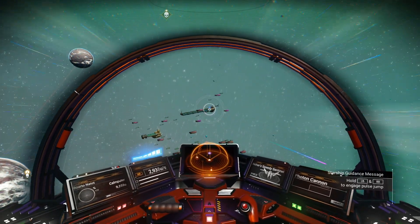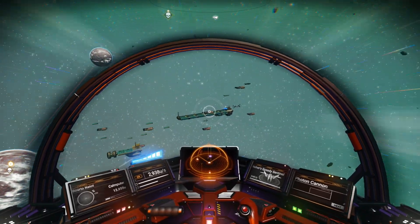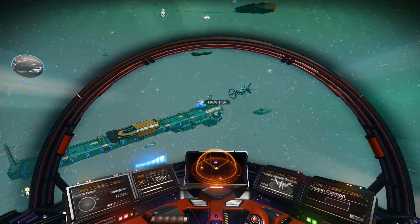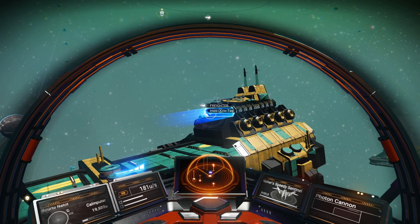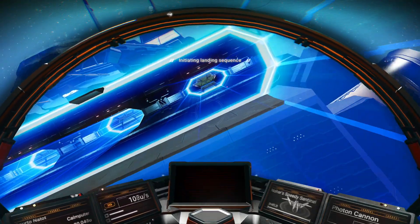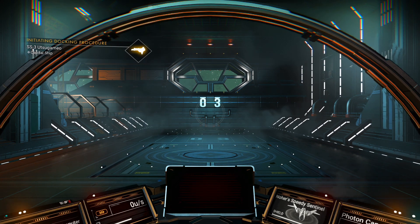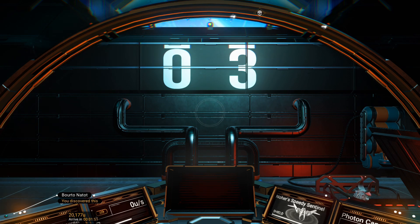There were also some giant ships in orbit. Like so, and I think I could land on one of them. I can see some blue landing lights right there. Yeah, a freighter! Oh wait, there's a lot here. Alright.